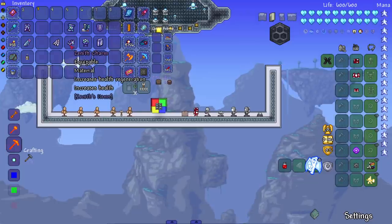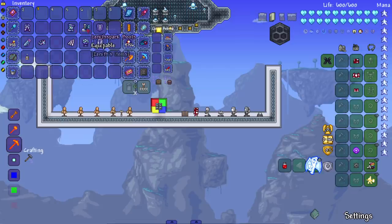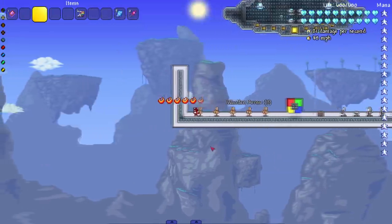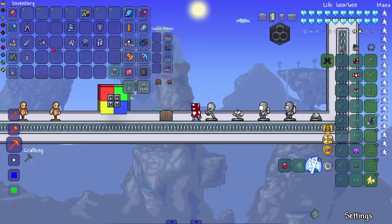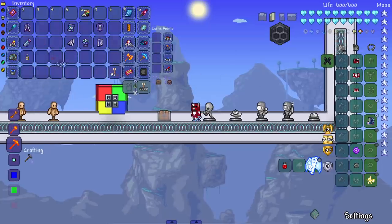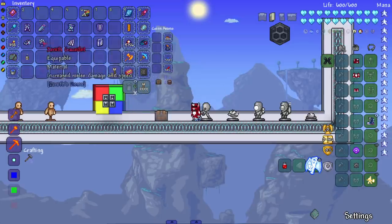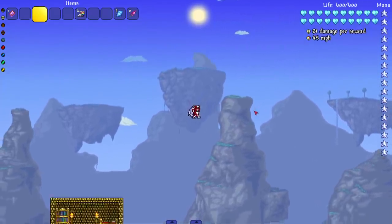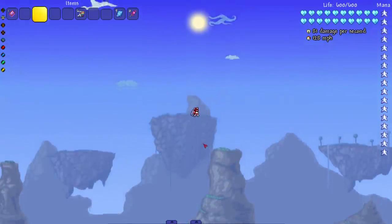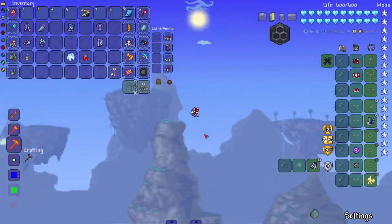The Charm increases health regen and health — only by 100 though. The Scroll gives a couple of minions. The Zenith Spark Boots have a look which is surprising, and they're pretty fast with a nice speed to them. The Wings also have a look and they're kind of decent — look at that speed boost. I'm assuming you can fly infinitely, otherwise they'd be kind of weak.